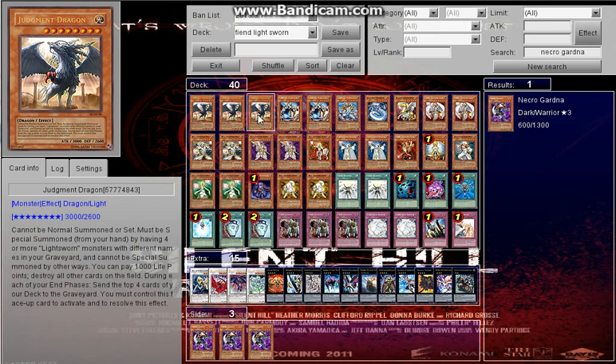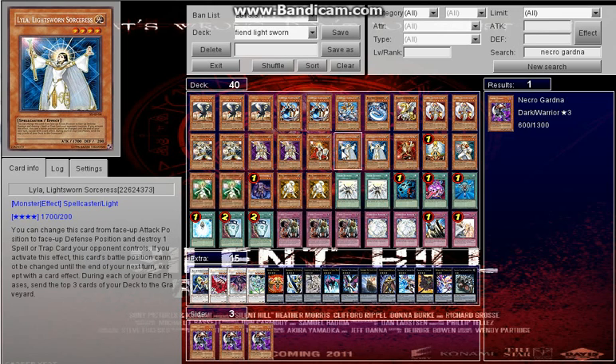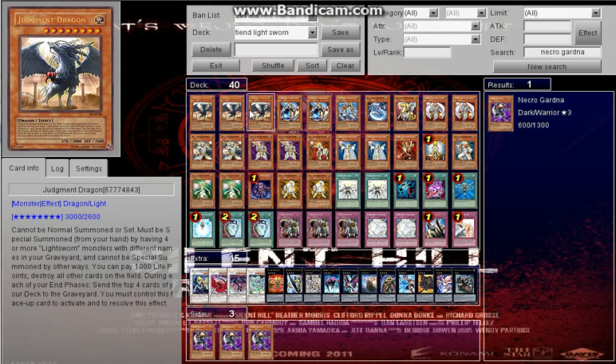We've got three Judgment Dragons. You have four different Lightsworn names — Garoth, Wolf, Lyla, and Jain — and then you can Special Summon it. You pay 1000 life points to destroy the whole field, like when you summon Darkfall.